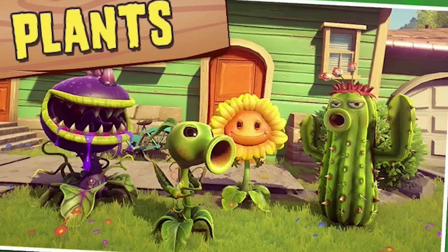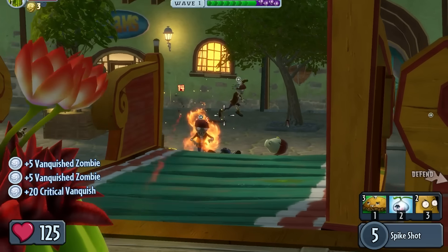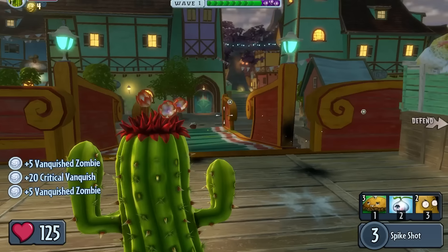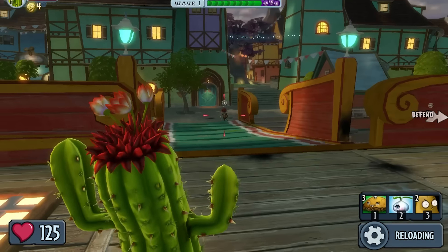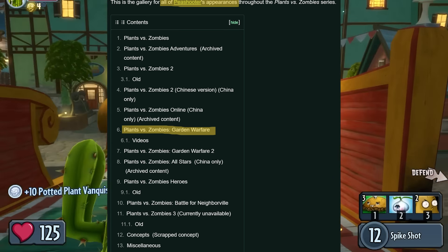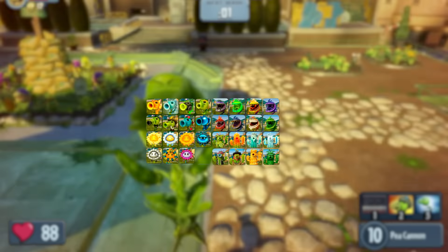Everything I just explained also applies to three other base variants in the game: Chomper, Sunflower, and Cactus. All these plants remain visually identical to their tower defense forms apart from stylistic appropriations to the shooter genre, and retain the exact same names. The Plants vs Zombies wiki agrees with me here. All the variants for Chomper, Cactus, and Sunflower are new characters, taking the total for this game to 23.